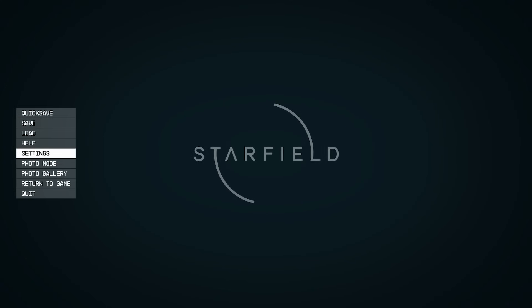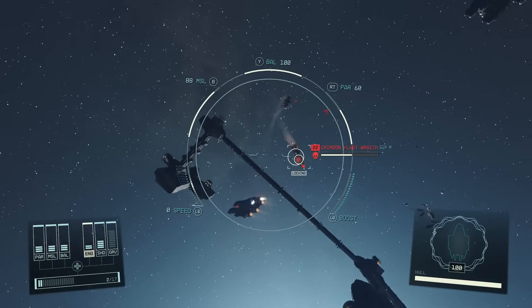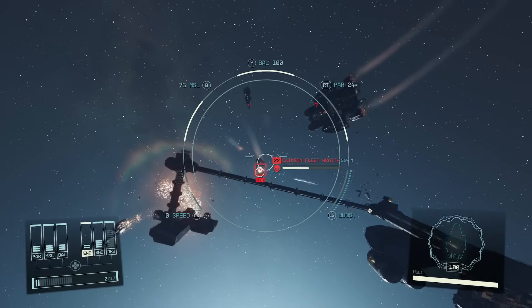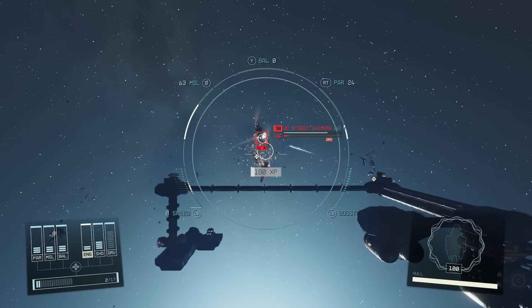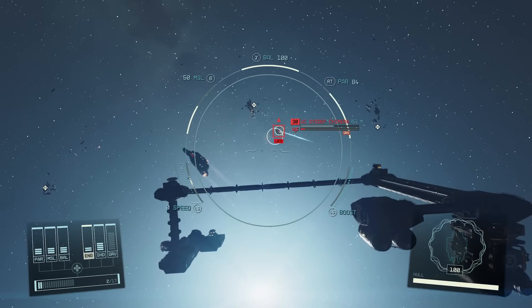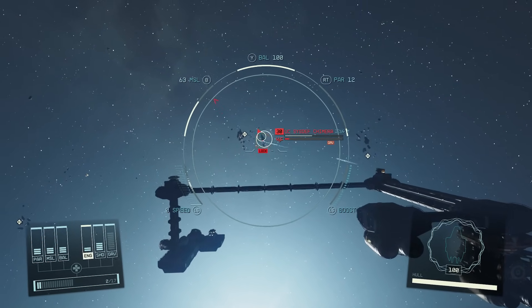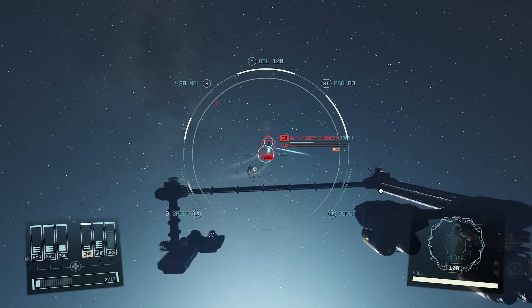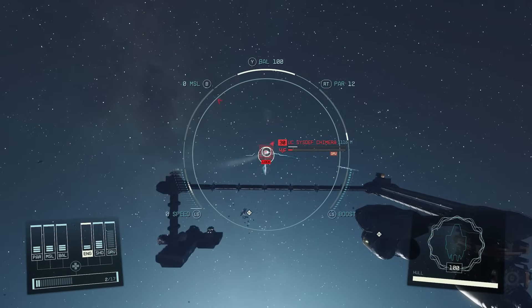In this Starfield video I'm going to be showing you how to make basically an invincible ship. Sometimes you may take a little bit of damage depending on your position, but for the most part you're going to be almost impossible to hit. Once you make this one you're not going to be needing any other ship, and the greatest thing is it doesn't cost that much and it's really easy to make — even a beginner can design this.